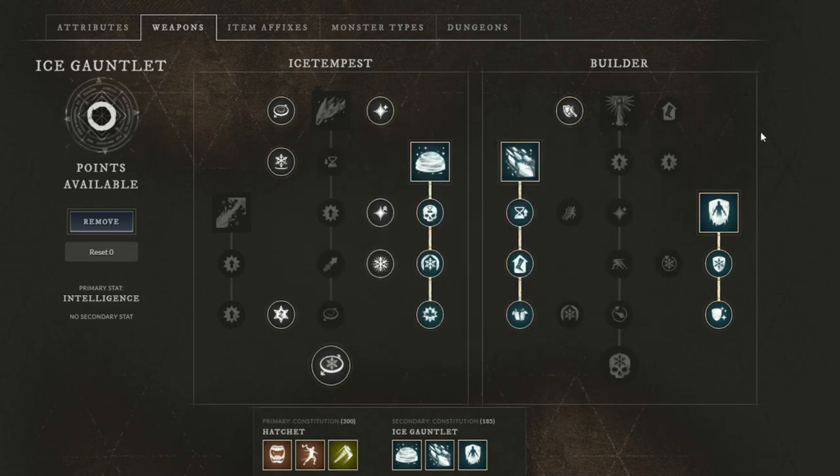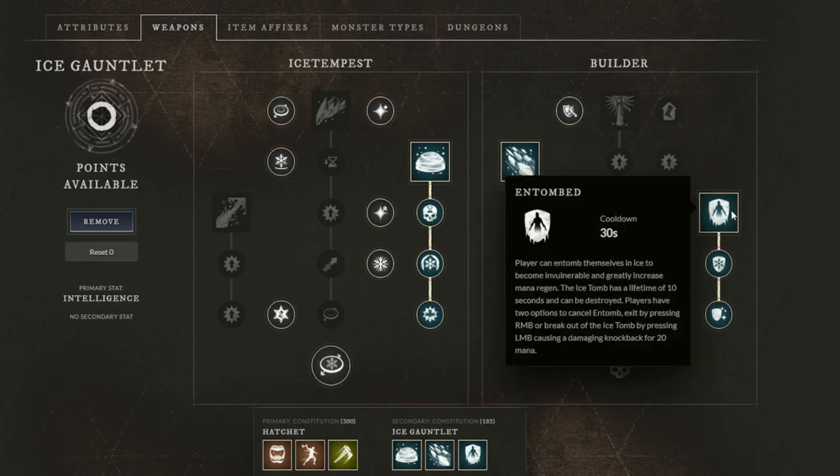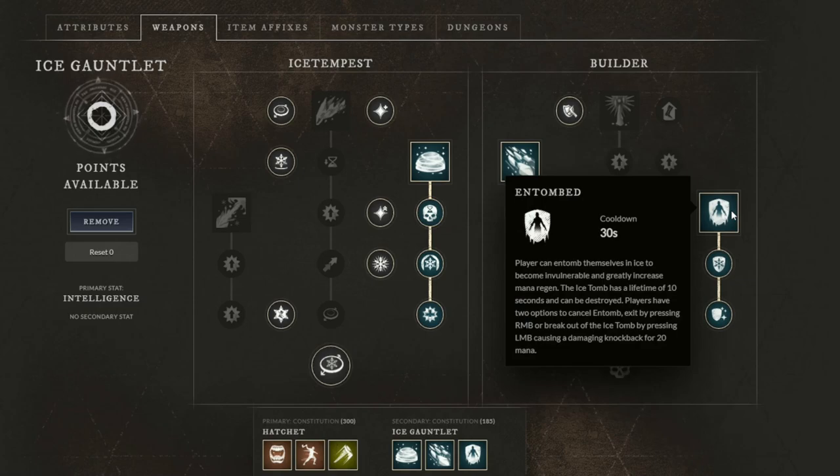We take full Ice Storm, full Ice Shower, and one of the best abilities in the game — Entombed, which is basically an ice block. Keep in mind you can also press LMB while in it and knock people away from you when you exit. This in combination with your Defy Death node from the hatchet tree makes you almost unkillable, because you have two ways to become invincible for a few moments.